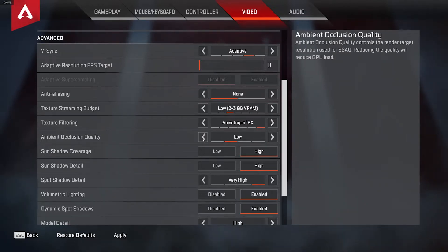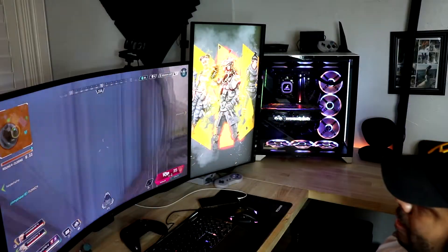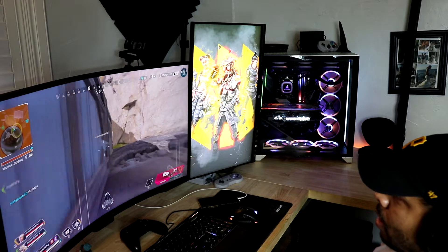Once those are on high, go to things like anti-aliasing, ambient occlusion, and shadows — and ray tracing if you have a card that works with ray tracing. Consider turning those down and off, working through them and notching them down little by little until you get the desired frames per second.